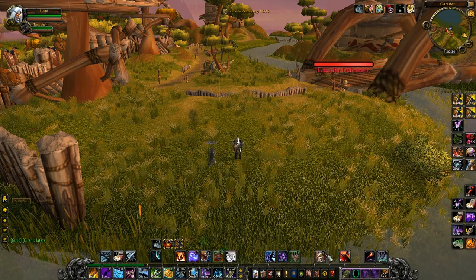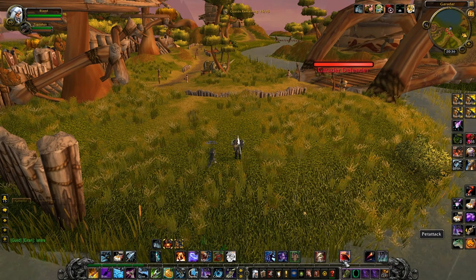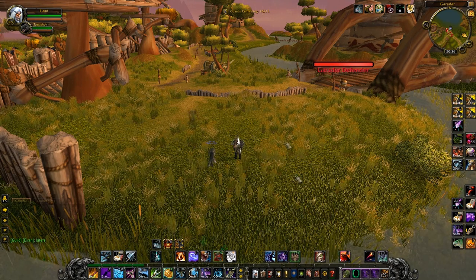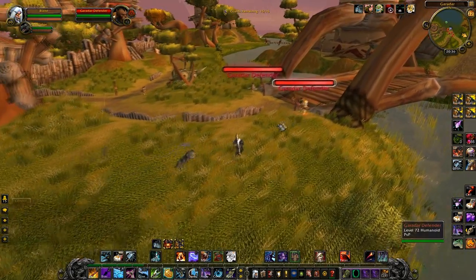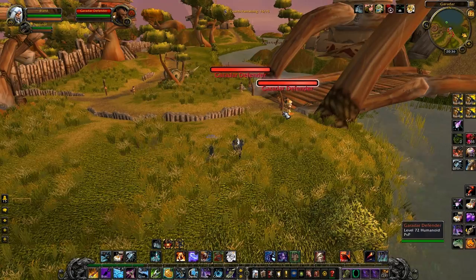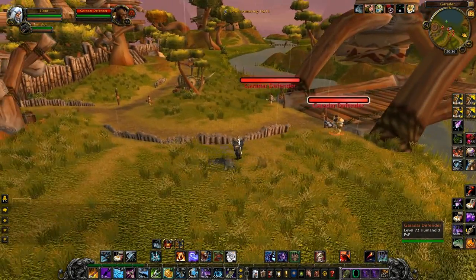Concussive Shot — I've made a nice macro for it. It's macroed with pet attack so basically when I'm sending the pet to attack I also cast Concussive Shot.